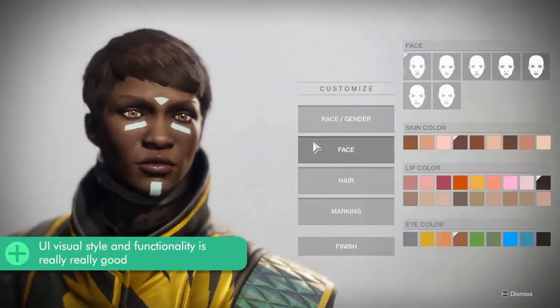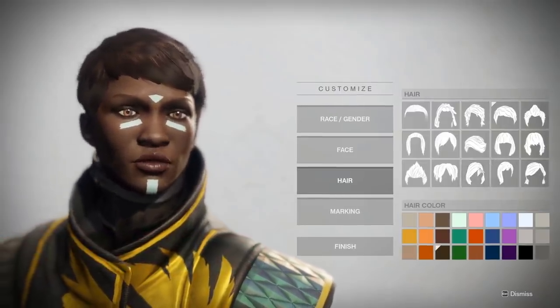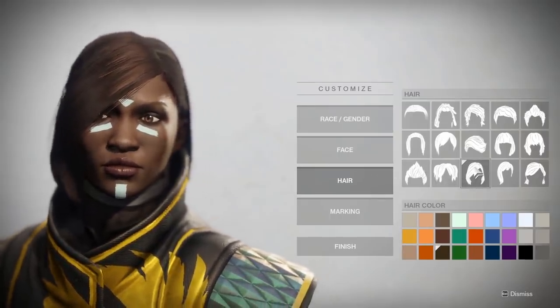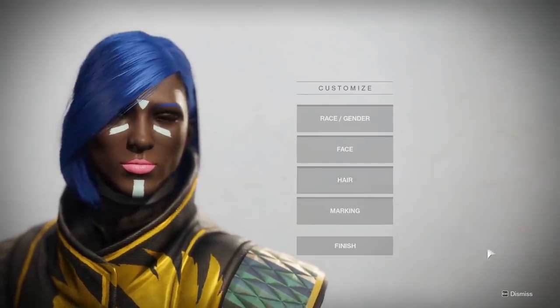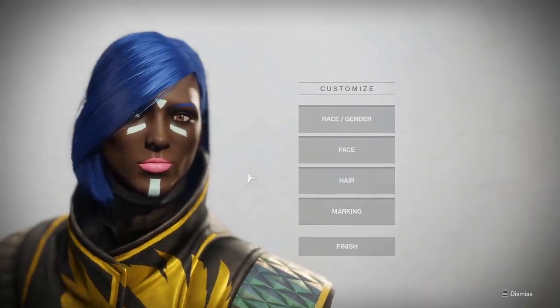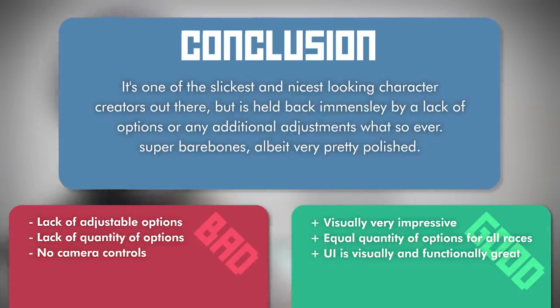Not only do the faces look good, but the UI looks and feels good to use as well. This UI is clean — not just visually but functionally. The game has a minimalist design: everything is super easy on the eyes, the icons and colors are really nice and clear, and it's super user-friendly. The icons are obvious as to what they pertain to, and the entire thing works off selectable preview — options only appear on your character after you pick them, rather than just from hovering. Conclusion: it's one of the slickest and nicest looking character creators out there, but is held back immensely by a lack of options or any additional adjustments. Super bare bones, albeit very pretty and polished.